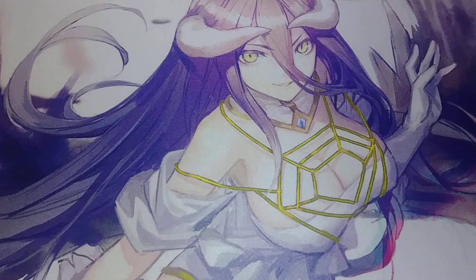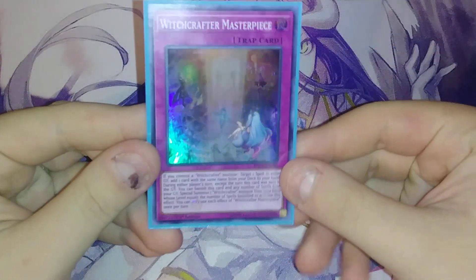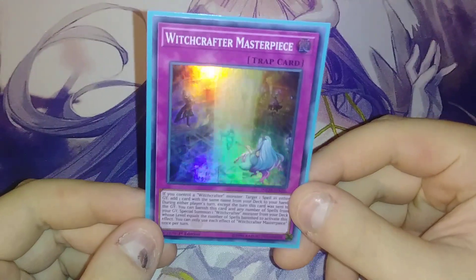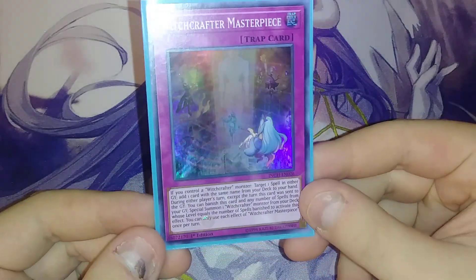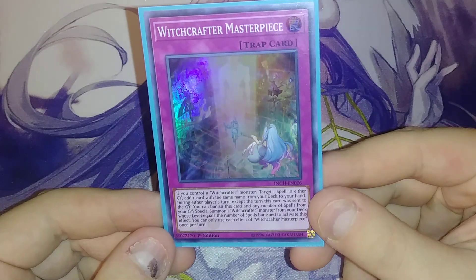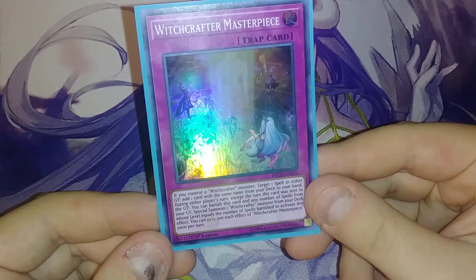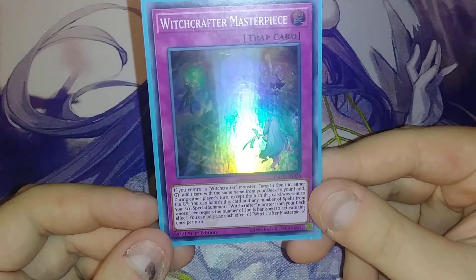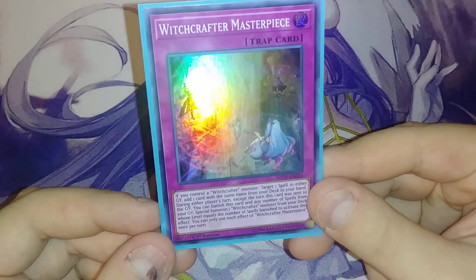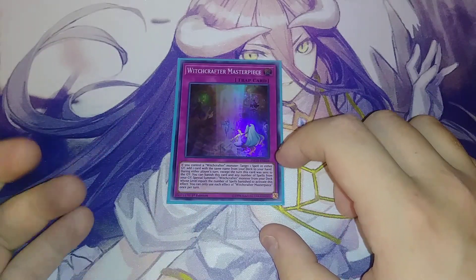I do play one trap in the entire deck. The only trap I play is one copy of Witchcrafter Masterpiece — and if you look at the card artwork, it's actually them summoning Witchcrafter Hain, which is super cool. If you control a Witchcrafter monster, you can target a spell in either player's graveyard, then add one spell with the same name from your deck to your hand. During either player's turn, except the turn this card was sent to the graveyard, you can banish it along with any number of spells from your grave and special summon a Witchcrafter monster from your deck equal to that level. It's a good one-off because it's searchable and it's a trap, so it's a bit slow.